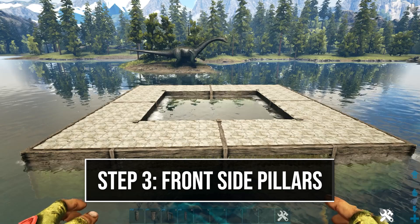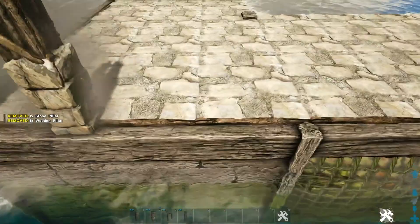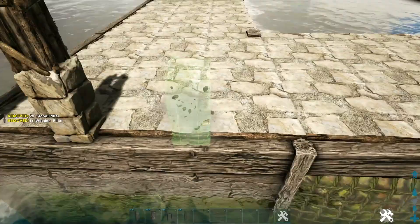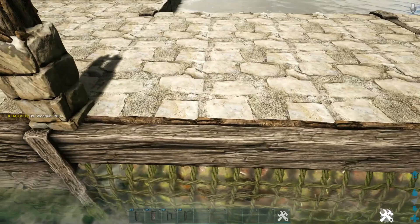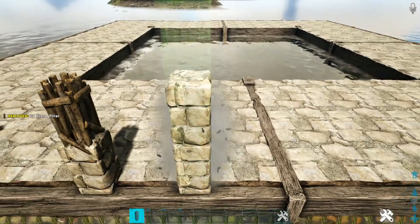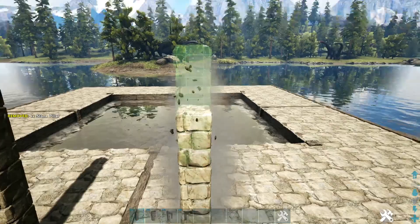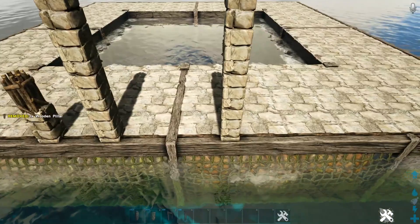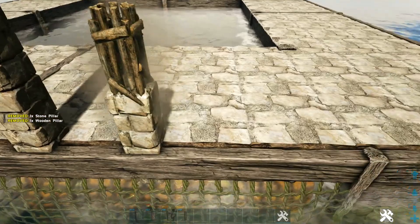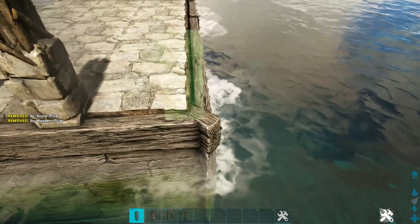Next, choose a side for the front of your build and build up the pillars and gate so you have a reference for the rest of the build. Starting on the left corner, place a stone pillar followed by a wooden pillar, and do that on the next three snap points. Skip a ceiling and snap point, come to the next one, and do the same. On the snap point between the two ceilings, place four high stone pillars followed by one wooden pillar. Continue this pattern, skipping and placing, until the front has the correct pillar arrangement.